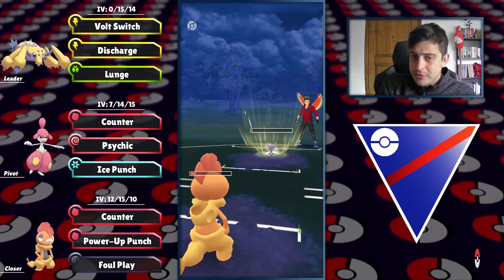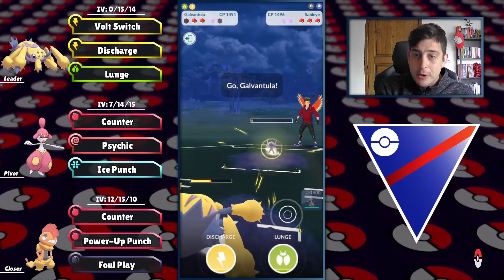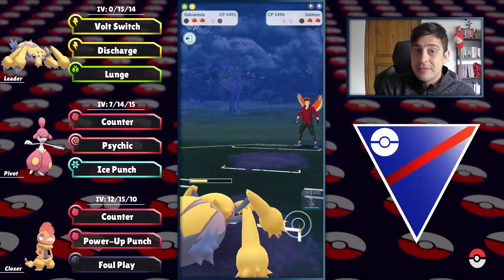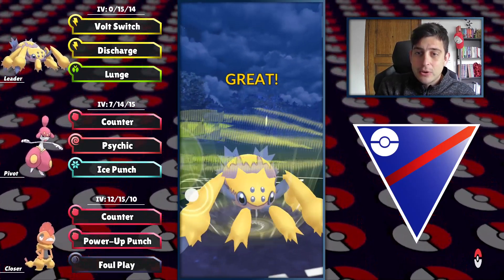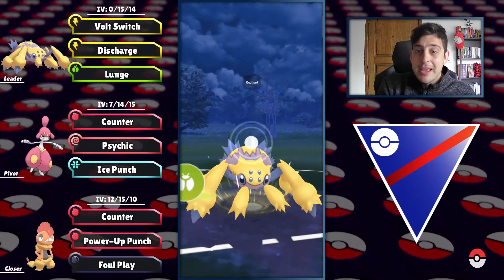Resisting pretty much anything other than Return is a nice option. Trying to farm down but we cannot — Foul Play will connect for the finishing blow. Still, we can go back in with Galvantula to farm a little more. Even if Deoxys comes in, we have the upper hand with energy. Getting behind on shields doesn't matter — Lunge will take the shield out of them.